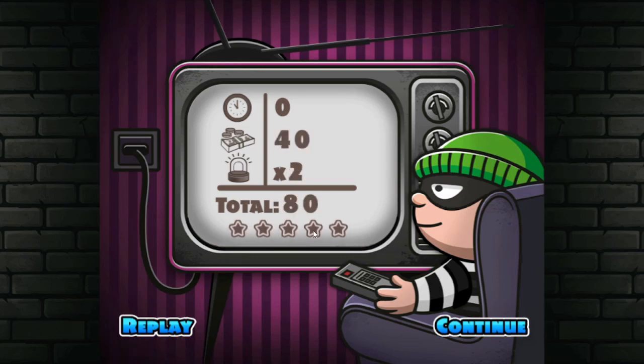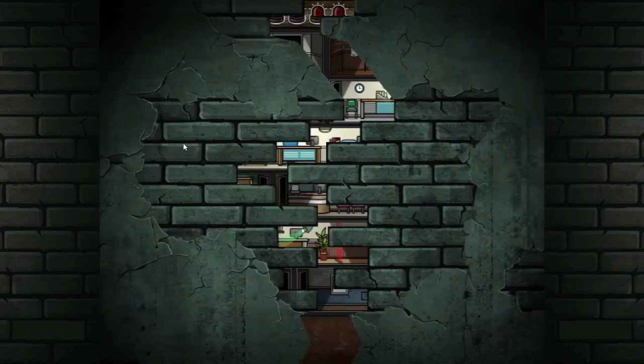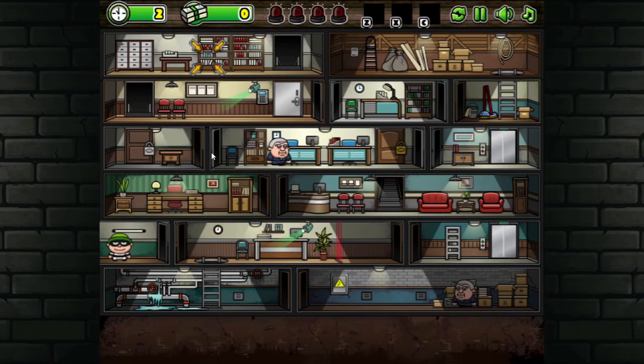It just keeps going and going — I could probably try the next level. Continue. Let's try number two. This is really fun! Where is Bob? Oh there he is. So I'm starting at the bottom now.